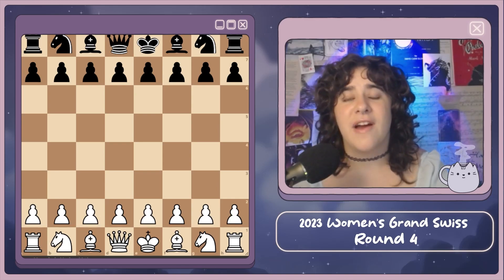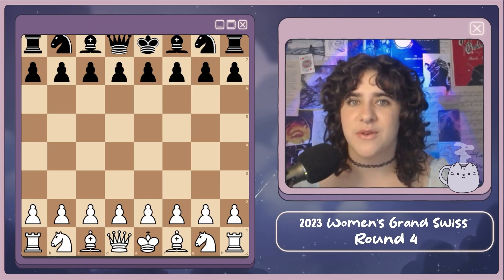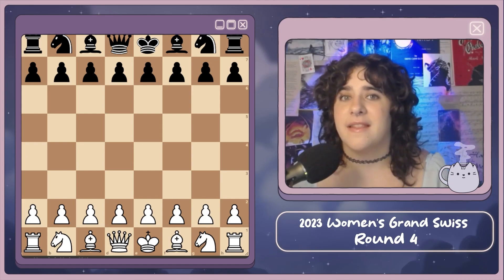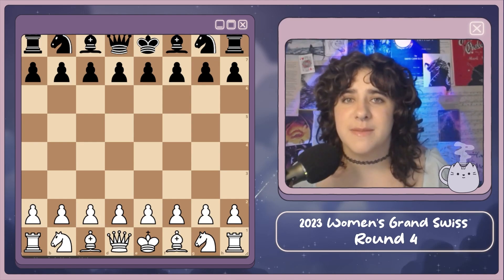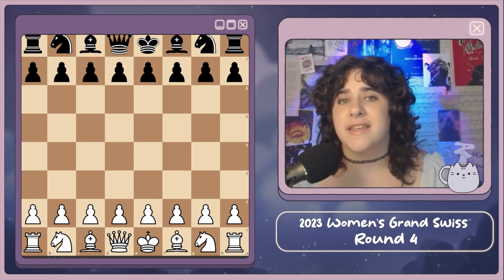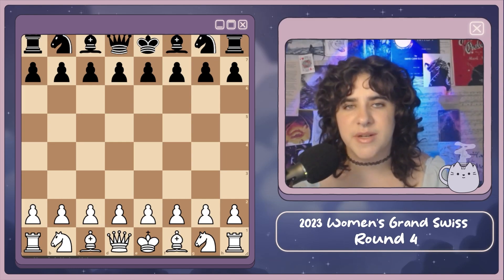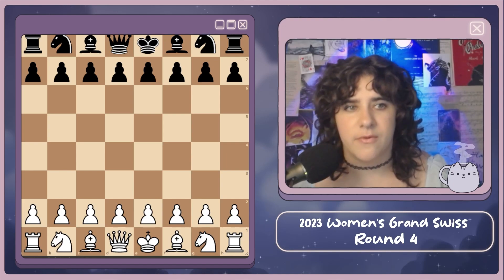Hi everybody, welcome to today's recap of round four of the Women's Grand Swiss. Today I have some very exciting games for you — the players are providing the entertainment. They know we're now just a third of the way through the tournament and they need to rack up as many points as they can as soon as possible. As a reminder, the time control is game in 90 minutes for the first 40 moves, then an extra 30 minutes for the rest of the game, and from move one they get 30-second bonus time per player.